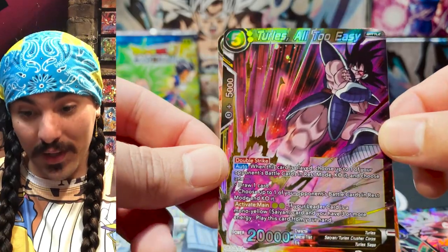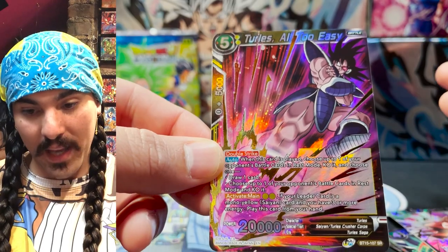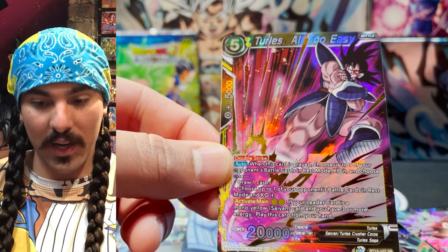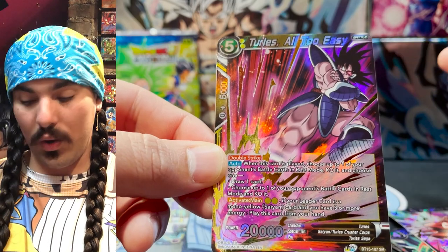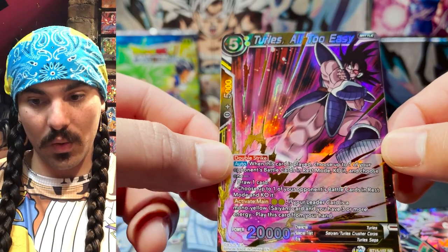Turles, All Too Easy — this card is awesome, so strong. You pay two and you can just KO something in rest mode. Yellow has the ability to rest so many cards. Two energy for a 20k double strike that KOs something, and when you play it you get to draw a card — or you can KO a second card. That is a really, really strong effect. So a really cool card.